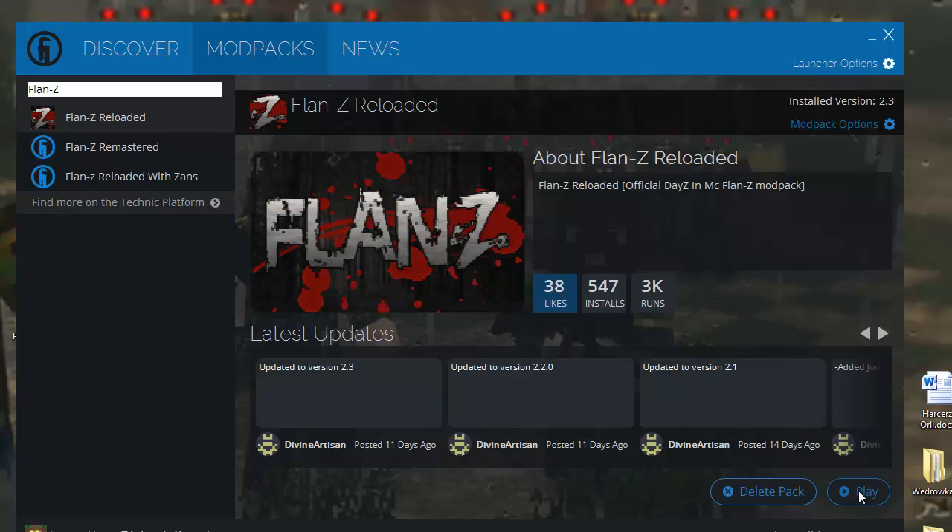Then you click it. In my case it says Play, but in your case, if you're new, click Install. If it fails to download, download it again. If it fails to download again, disable your antivirus and try then. Those are all the problems that you should know about.